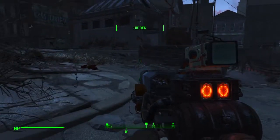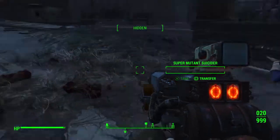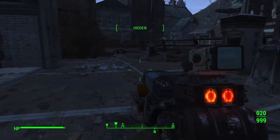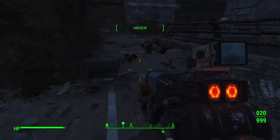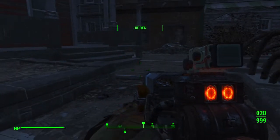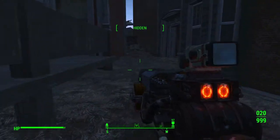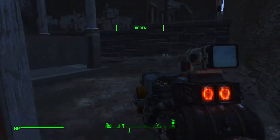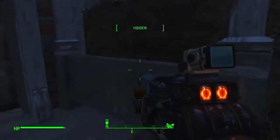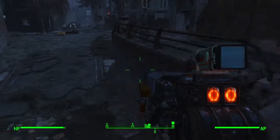Hello everyone, welcome to where we can play excellent games without busting our wallets. This is episode 148 of Fallout 4 Game of the Year Edition, and we are looking for the dead drop. Okay, so it's in front of us — I don't see the number. In depth — okay, we got ourselves a dead end. You can't even jump. Good thing we didn't get ourselves locked into this dead end.